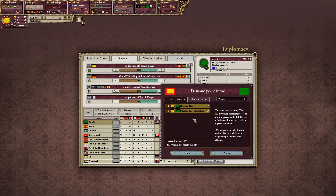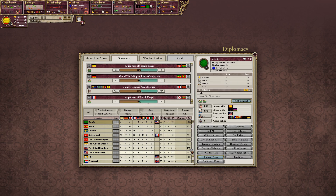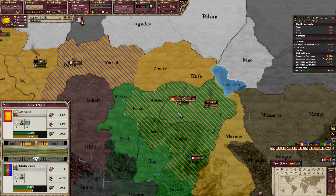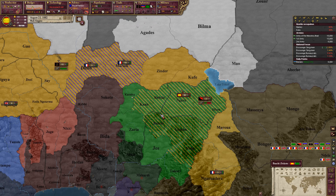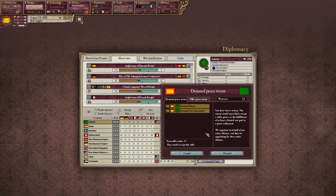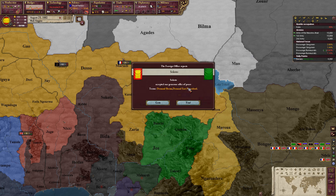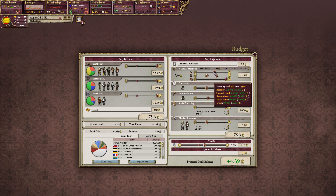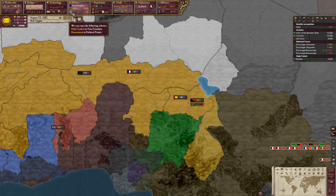They would accept the more expensive goal by itself though, so we're probably not too far off. This is going better, though we are losing quite a lot in the process. They would accept the offer, so we will proceed. I'll immediately lower spending here so we can hopefully start making a decent amount of money again. We can put through a reform — we'll allow harassment.